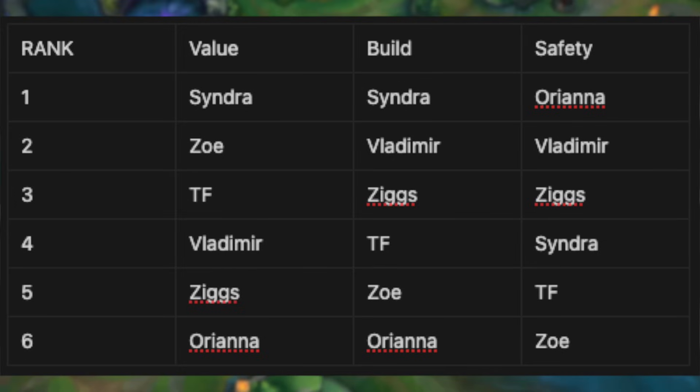Ziggs also gets decent value from the AP. His build doesn't fit it the best, but he's relatively safe since you mostly sit back and poke. Vladimir is somewhere in the middle of all three categories. Orianna has pretty low AP scalings and her build doesn't really fit it — however, she's extremely safe. Twisted Fate gets huge value from it, especially because of the 10% bonus movement speed. However, he's not very safe.